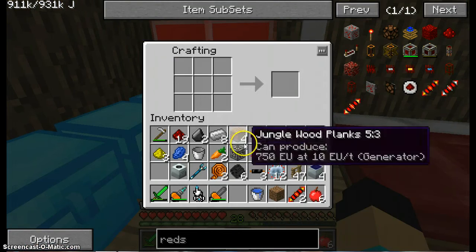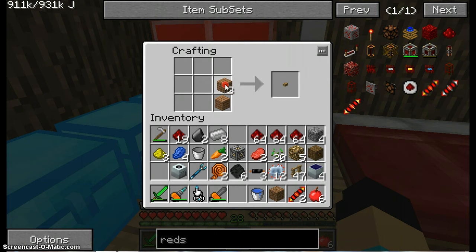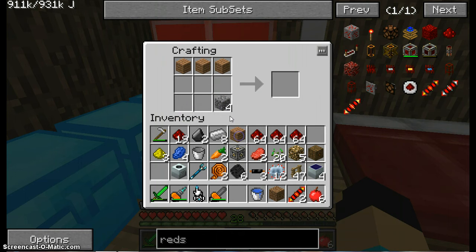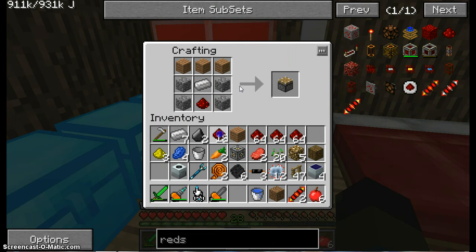We're about to get a final machine. Wood was on top — iron there, redstone here. There we go — piston.